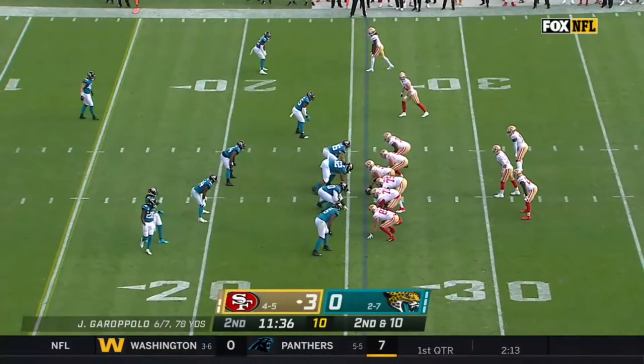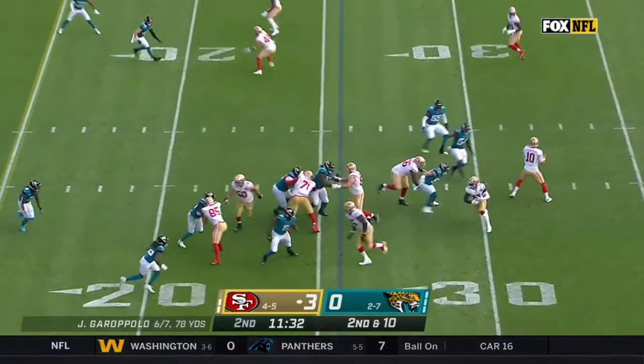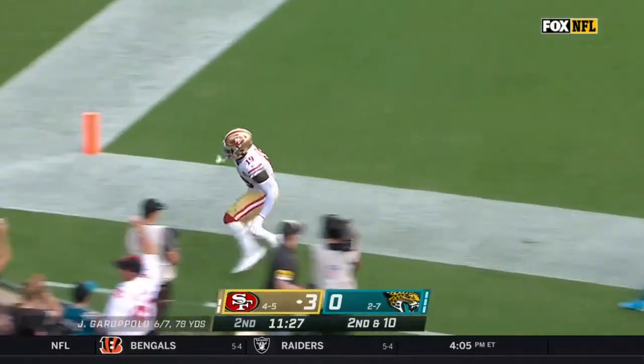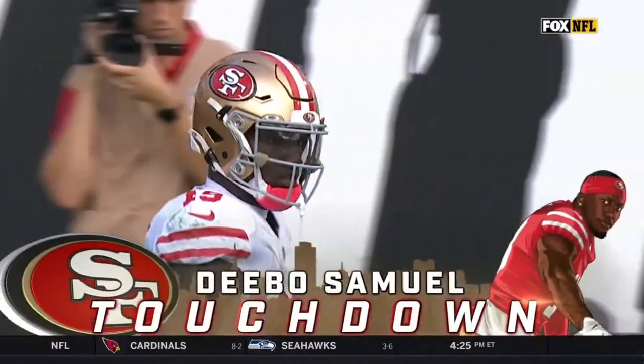On a second down and ten, Sermon and Samuel in the backfield. It's a give to Deebo Samuel and he's gliding his way all the way into the end zone. And that's a 49er touchdown — Deebo Samuel.